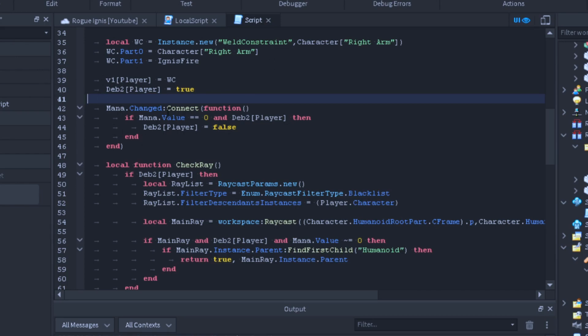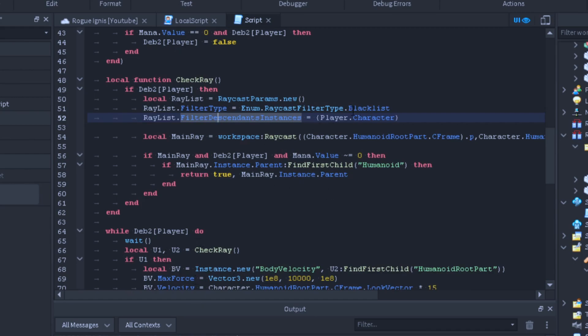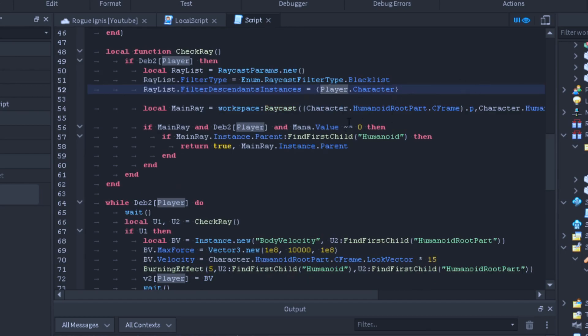We set debounce2[player] to true as our gating condition. Now we do mana.Changed:Connect(function) — if mana.Value equals zero and debounce[player] is true, then we set debounce[player] to false. This will cancel out the player's Ignis: if they're holding fire and their mana goes all the way down to zero, we're going to stop them from using it.